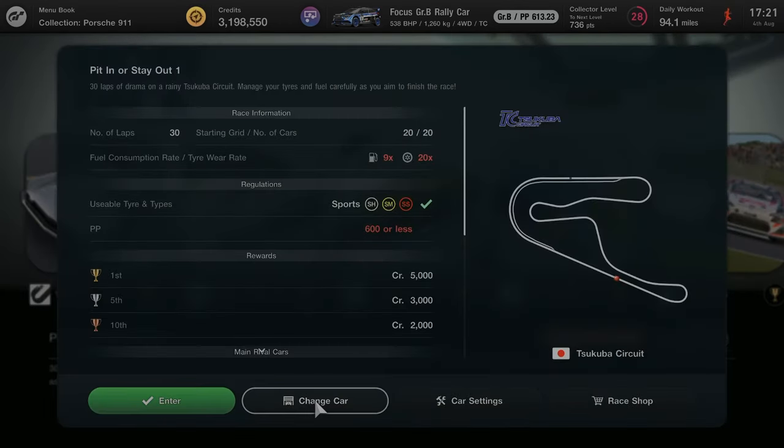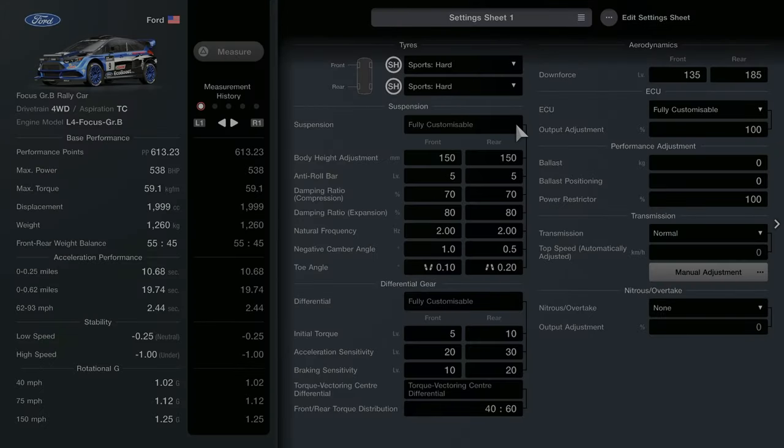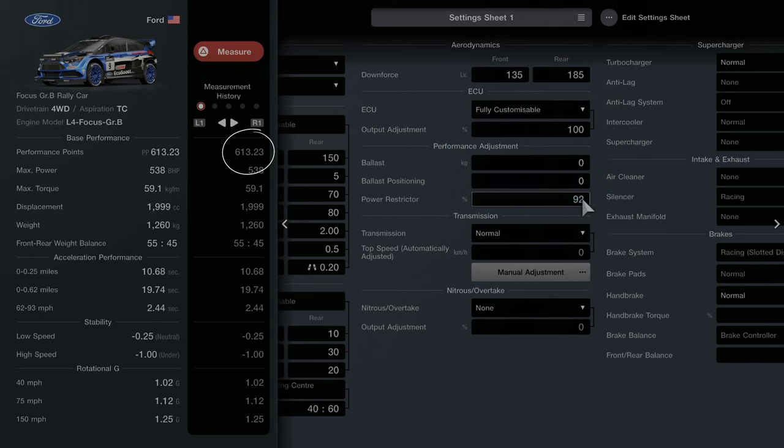For the Scuba Challenge I chose the Focus Rally Car. I use the Sport Hard Tyres because it reduces the overall PP of the car by about 40 points. In order to get it down to sub 600, I purchased the ballast and the power restrictor and just messed with the power restrictor settings, slowly reducing them down until I got to minus 600.